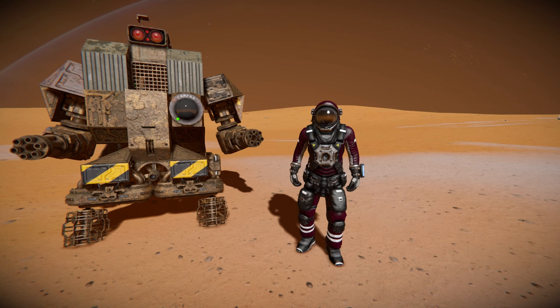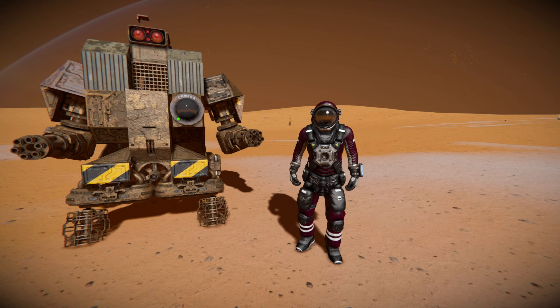Hello and welcome back to Space Engineers. In today's video we'll look at another power armor that can double as a point defense drone, and it's fully AI enabled so it can automatically target and shoot enemies with its hinged Gatling guns that you can see right next to me.